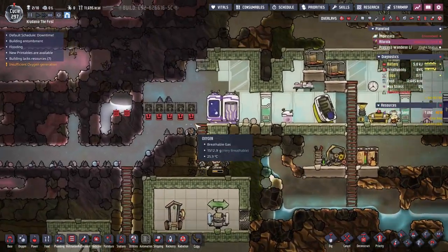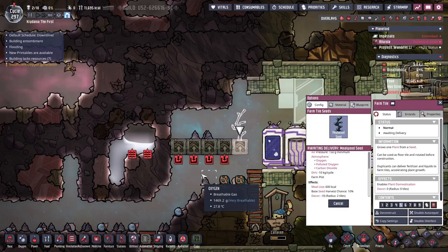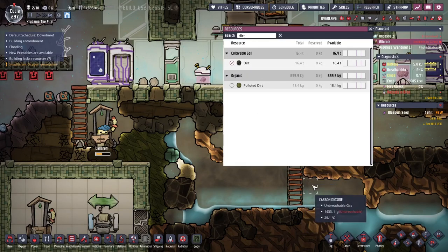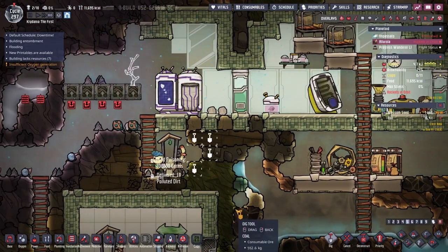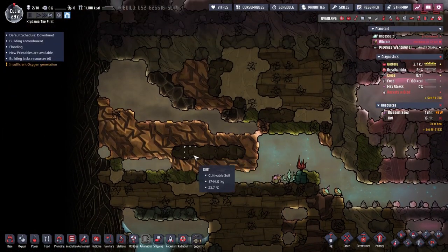Alright, you guys need to plant mealwood. This makes meal lice 600 kcals every three cycles, so that's 200 kcals a day, meaning I need five of these per dupe — yikes. That means I'm using 100 kilograms of dirt a day. I've got 16.4 tons, not to mention the bathroom dirt. So yeah, it's really not a great food long-term, but short-term it works.